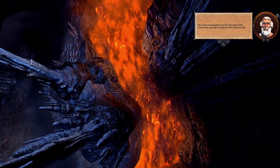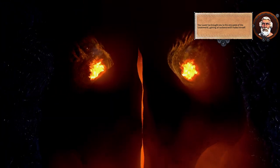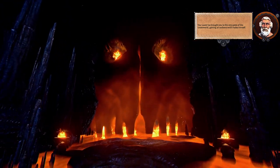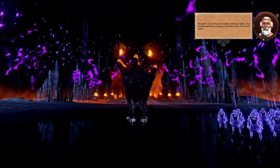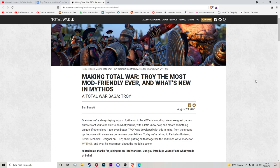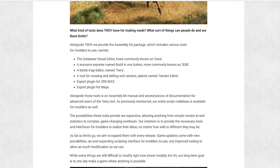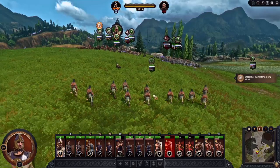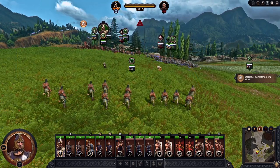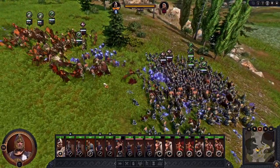Troy has the most potential of any Total War game we've had so far. It's not limited by Games Workshop's latest Warhammer IP decisions, it comes with both a historical mode and a fantasy mode attracting all sorts of modders, and it's set in a very different and interesting time period. CA has made available a number of tools for modders, including a database visual editor, a resource exporter, a battle map editor, a tool just for creating and editing units, and export plugins — all coming together to make modding Troy as easy as possible.